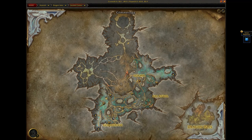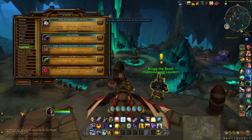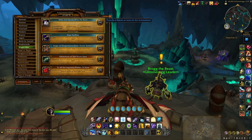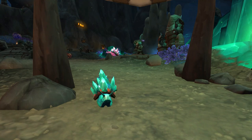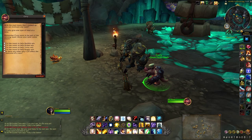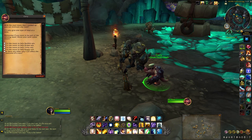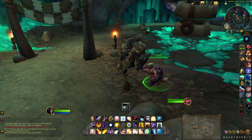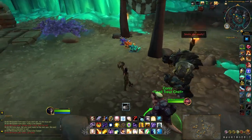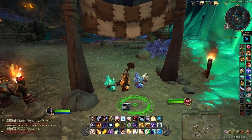When you get here there's actually an achievement you can do which rewards one snail called Roggy. The achievement is called Slow and Steady Wins the Race. You basically have to help each snail win. To do that you pick up a specific snack from this NPC. But no doubt all the collectors out there will want to collect five snails and not just the one that comes from the achievement.